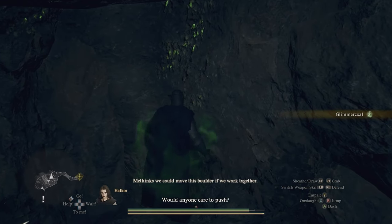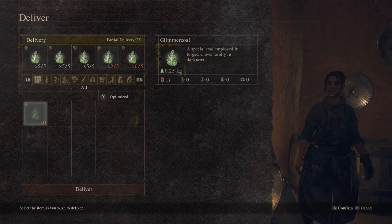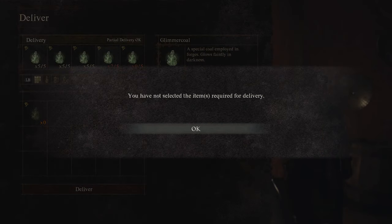I was able to grab 17 in one run. When you go back to deliver, make sure you give her either 15, 20, or 25. If you enter an odd number like 17, the menu won't allow you to deliver, so just keep that in mind.